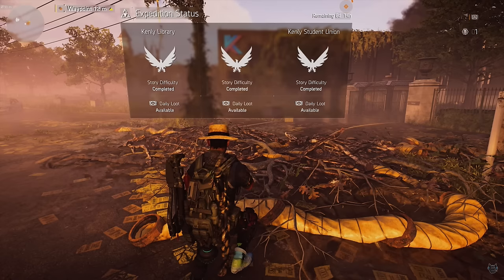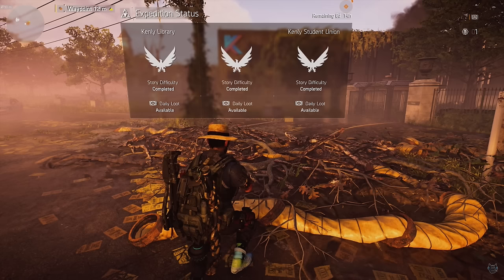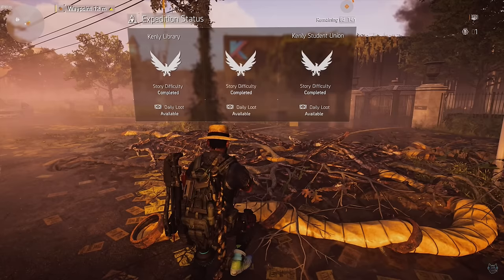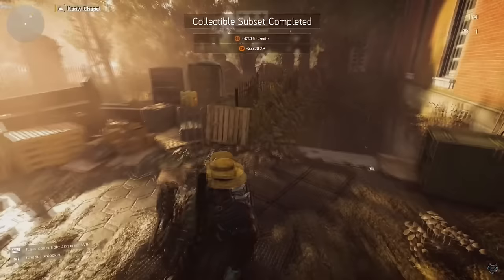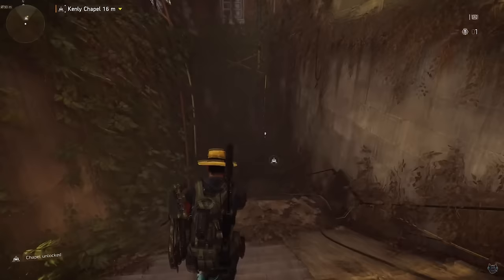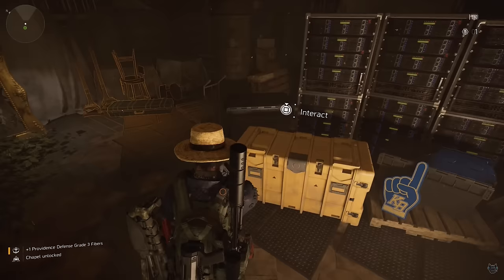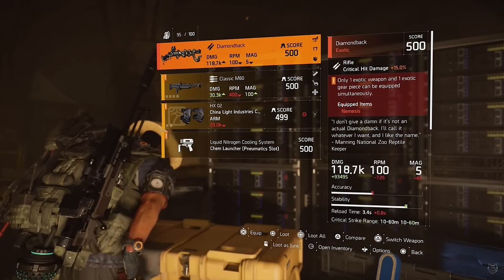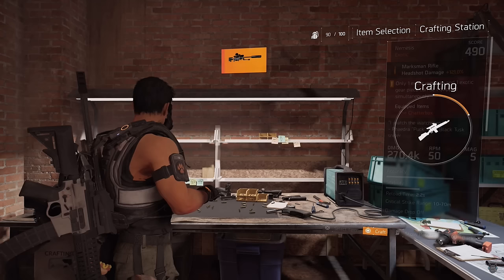The Diamondback exotic rifle comes from Kenley College, which is on a rotation so you might not always have access to it. There are three sections to complete: Kenley Library, Kenley Metro Station, and Kenley Student Union. Once you complete all three, you get access to Kenley Chapel. Head to the chapel, go down the stairs to the left, hit Square to unlock the chapel door, and hit the yellow box inside to get the Diamondback.